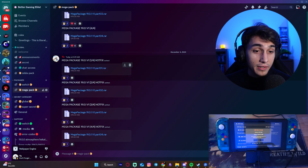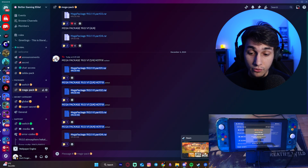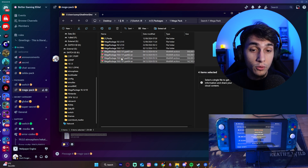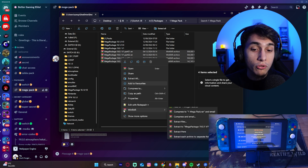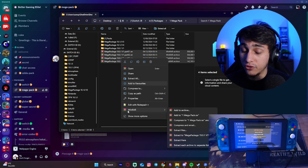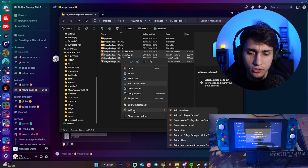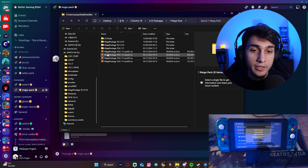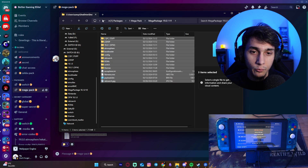Once you have those four files with the hotfix downloaded, it will look like this. You just need to select all four folders together, right-click them, go to WinRAR — if you don't have WinRAR, just download and install it, it's very easy, just Google it — and then click on Extract to Megapackage 19.0.1 version 1. You will get one folder out. After that, make sure your microSD card is connected to your computer.